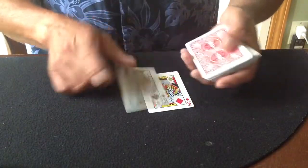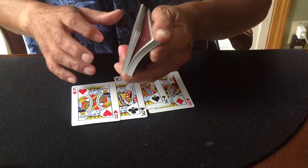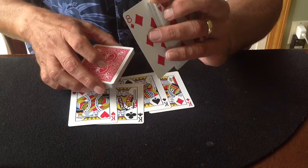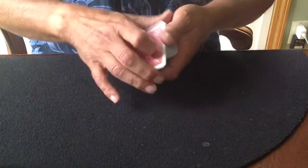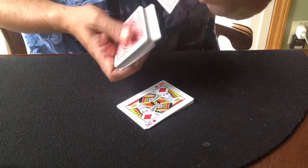Okay, once again, four kings. We do need a card selector, so if you could just say stop whenever you'd like. Remember that card, don't forget the card — if you forget the card, we're going to all be looking kind of silly here. Now since I have four kings, I'm going to need four piles. That's just the nature of these little experiments.